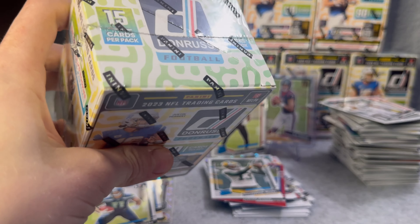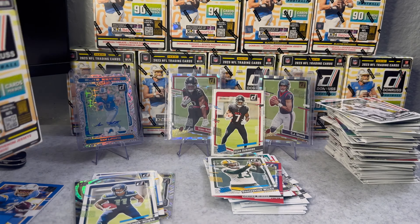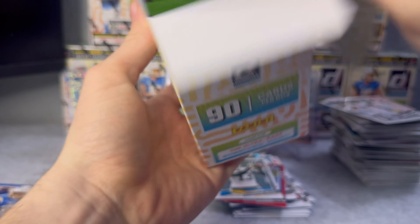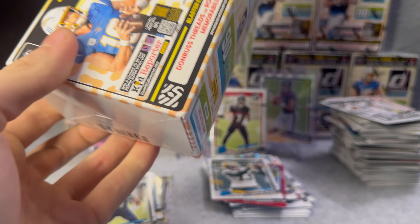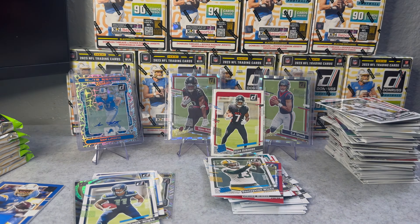I have not seen Puka Nakua yet in this product, I don't know why. I've seen a good bit of CJ - not as much as I want to, but still seeing a good bit - a lot less than Puka Nakua though, that's for sure. Man, these boxes are just slam packed full of cards - 90 cards per box, that's probably why. I've only done two boxes and the base stack is already that tall.